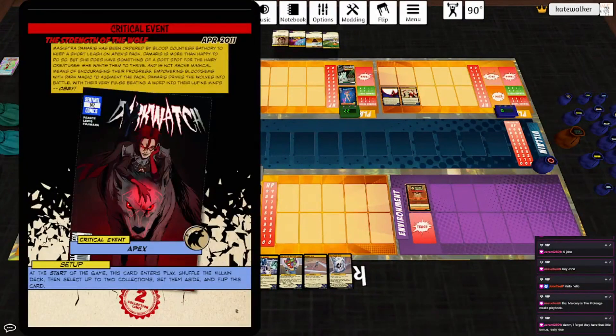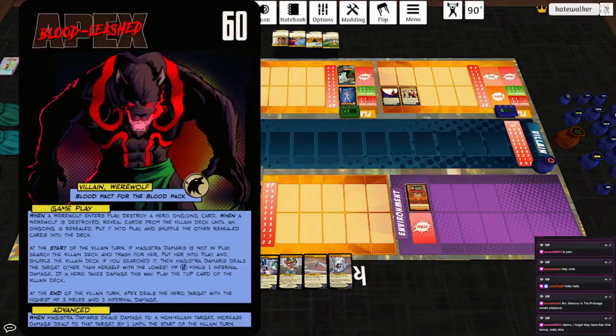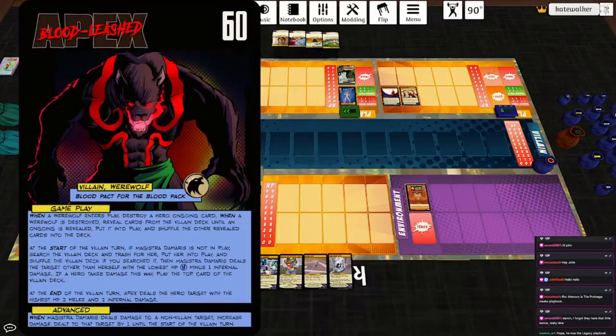Apex just shuffles his deck and gives us two collections. When a werewolf is destroyed, destroy your ongoing card. When a werewolf is destroyed, reveal cards in the villain deck until an ongoing is revealed, put into play, and shuffle the revealed cards into the deck. Start of the villain turn, if Magistra Damaris is not in play, search the villain deck and trash for her, put her into play, then she deals the target with the lowest HP three infernal damage. A hero takes damage as we play the top card of the villain deck. End of the villain turn, Apex deals the hero target with the highest HP two melee and two infernal damage.